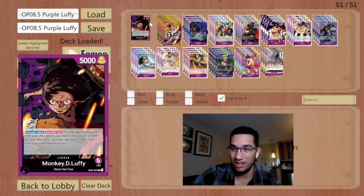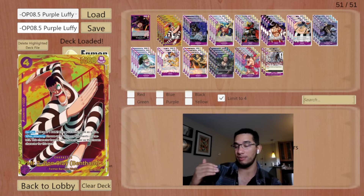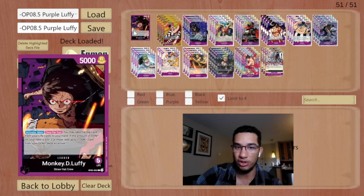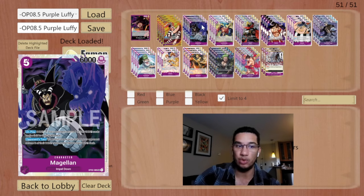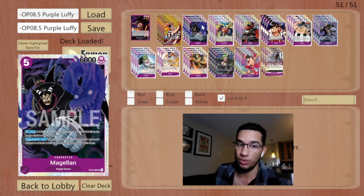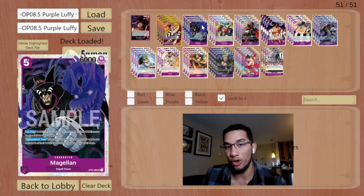The rest of the deck is all about ramping up or messing with your opponent. Bon Clay is really nice because it lets you ramp up, getting you closer to Luffy Tarot, and can threaten the opponent's big units — that extra don can be very important. Magellan is MVP against black decks. If you can chain two Magellans back to back, you slow them from playing their Gecko Moria turns, and they don't want to take another minus-two don to get rid of it. Magellan stays on the field and keeps putting pressure in.